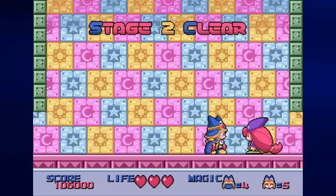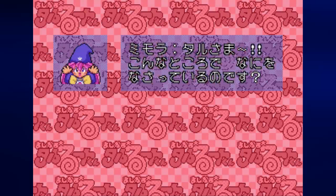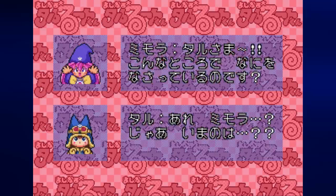And after defeating Memora, well, you'll find that that's some sort of evil clone of her, and the real Memora shows up. At least, I assume that's what's going on. Memora thanks you for taking care of her evil clone, and after a little bit of conversation, Memora will decide to help you along your journey.